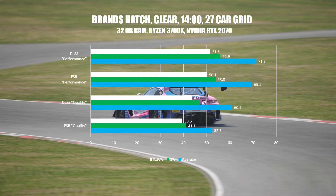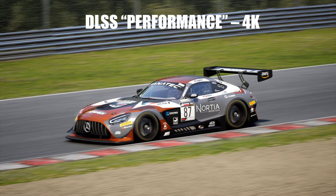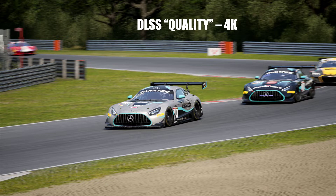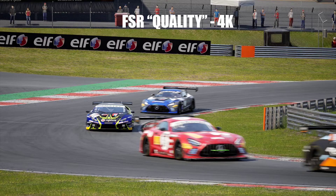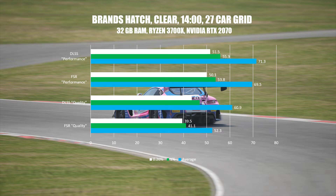Looking at DLSS Quality vs Performance, it's a whole 10 FPS difference, and the visual difference isn't that massive — just a little bit of ghosting on Performance. Quality does look better, obviously, but Performance gives you 10 more FPS. So if you don't care about visuals, go with Performance; if you care about visuals, go with Quality. Or perhaps just drop the resolution to Quad HD, or lower a few settings — you don't have to play on ultra. It's a competitive game, so more frames is better.